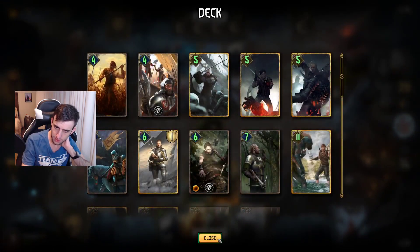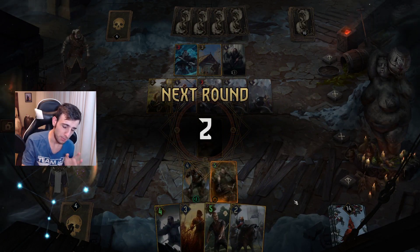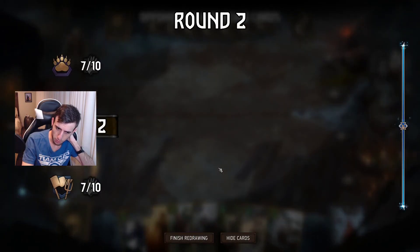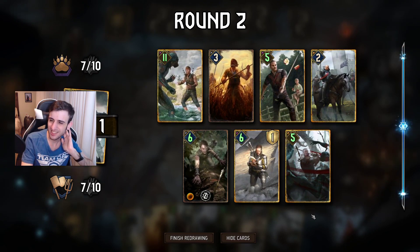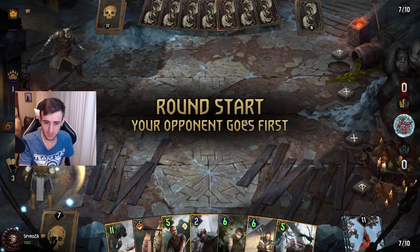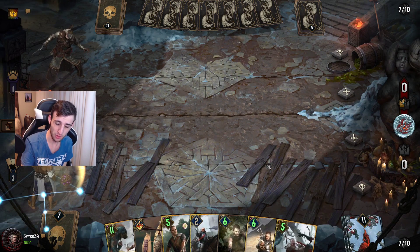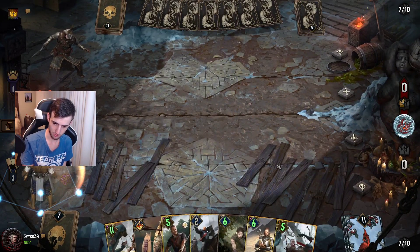Round two: try to defend the bleed. We still have a very explosive round three, though he does too. We need to get rid of the Witcher Trio — we do not want to play it in round two; it's our round three finisher. I mulligan the Witcher Trio away. The Geralt has potential against Snowdrop, so I consider holding it — a little greedy against Lippy, potentially a brick, but I'll try to find value from it.